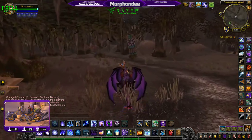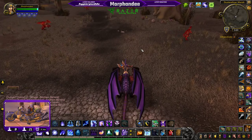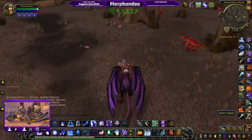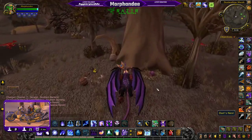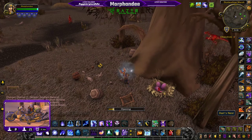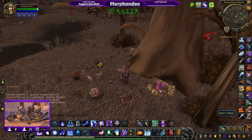There it is — the totem. Look for that totem, and we're in luck. It's in one of the easiest spots. Just find this nest, and there we go — the darting hatchling.